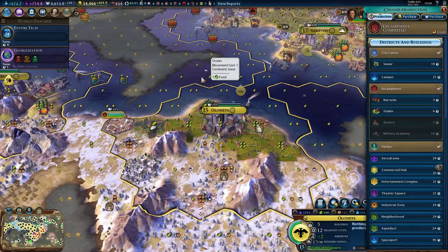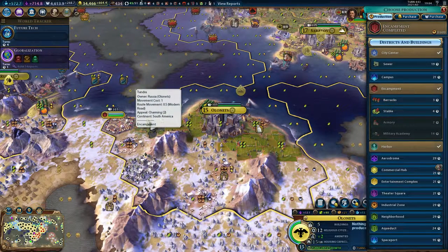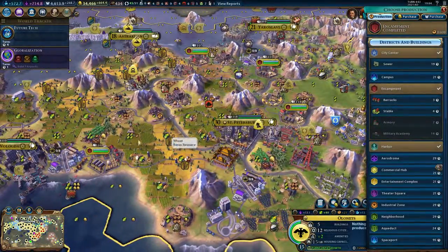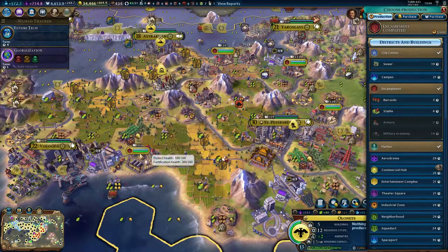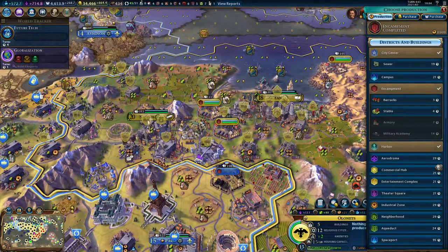This is actually the only district in the beginning of the game — there's one more, the aerodrome — where you don't have to think too hard about where you place it. You just want to place it in the least valuable location you can find, where it gives you the least loss of yields. Sometimes it should be out on the third ring. But be careful not to place it on food tiles, because those are actually intertwined with your city growth. Place them where you need them the least.